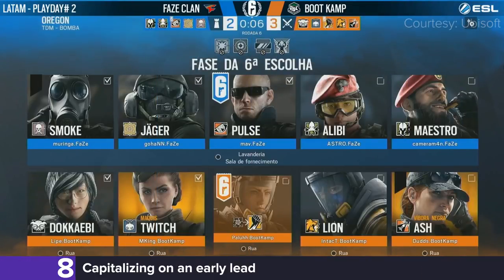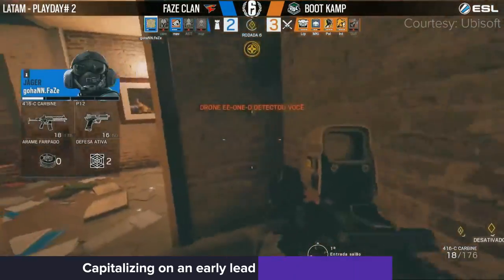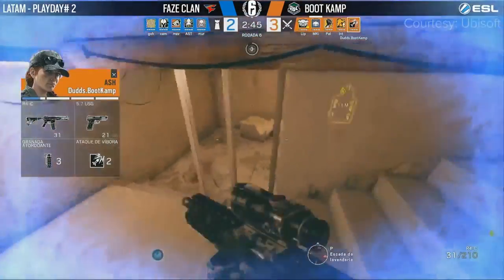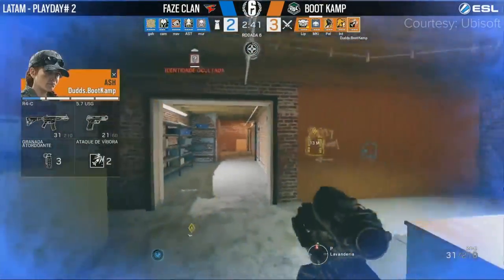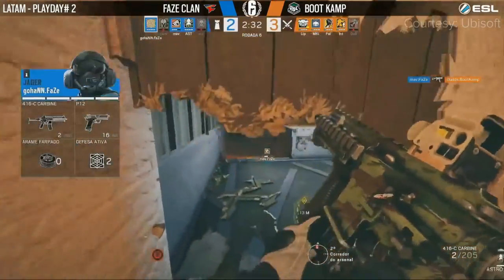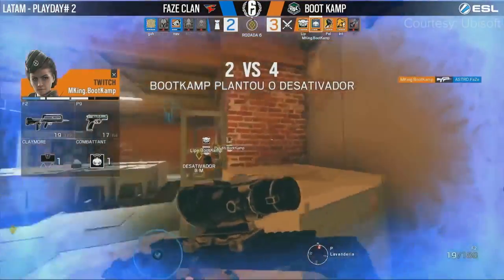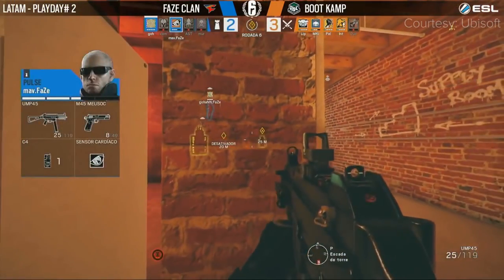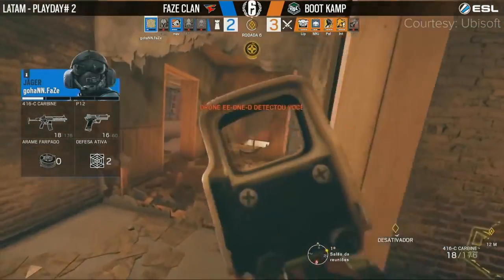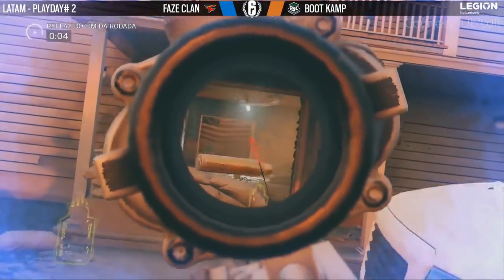Our number 8 rush comes from a Latin America Pro League match, with the defending FaZe Clan quickly out of position as Bootcamp Gaming planted the diffuser. With Lion's gadget online, FaZe had absolutely no chance for a retake. Duds pushes all the way in but doesn't check laundry and gets shot from his flank. Paula gets a double kill behind the Ash. Bootcamp have the control they wanted thanks to a well-read rush through the main lobby stairs. M-King gets Astral on the flank and the diffuser goes down. Evil Eye is still alive but can't deny the plant. The EE-1D is used and it's all but impossible for FaZe Clan to fight back. An excellent execution from Bootcamp.